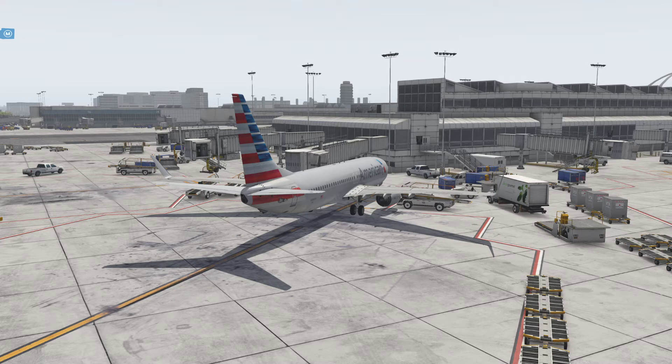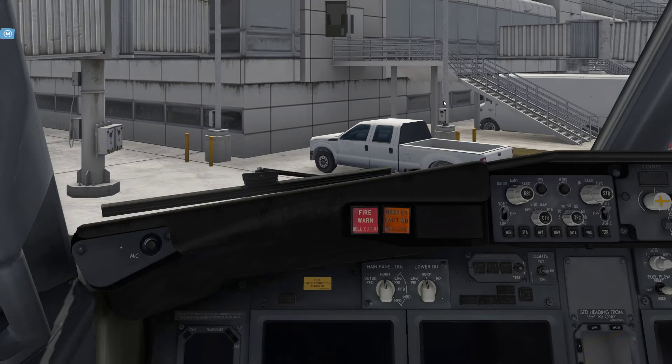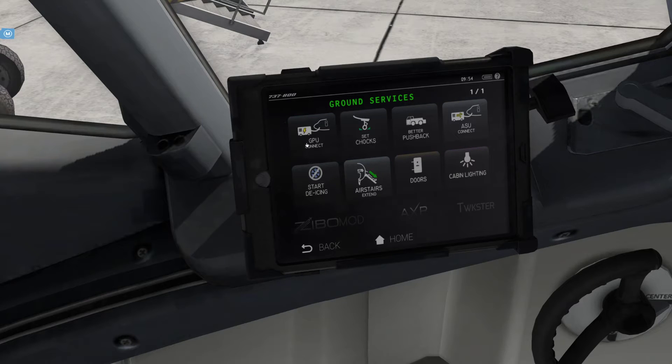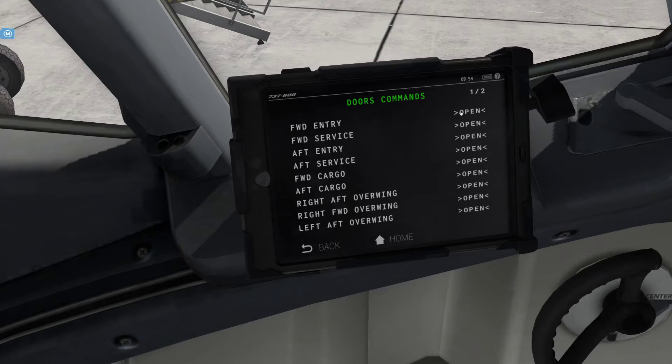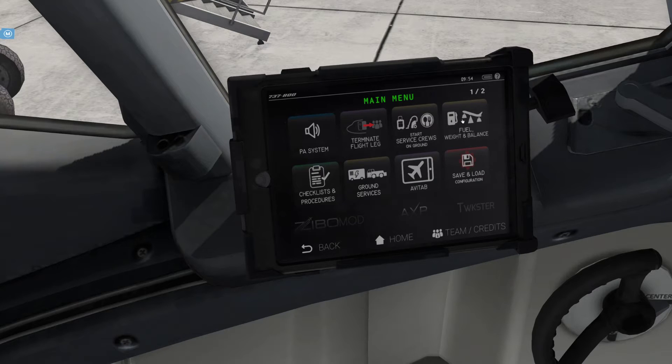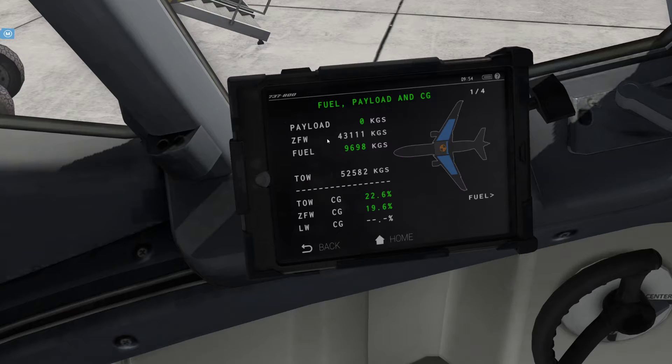First thing we want to do is jump into our cockpit, then turn left to our tablet and press the fly leg. Below it we have services. Press the button to connect GPU, set trucks and doors. Open these doors here - doors are open. Then press home, fuel, weight and balance, and payload.